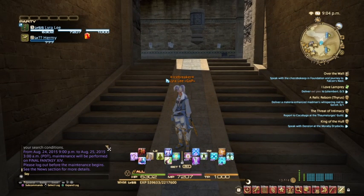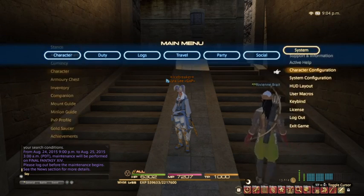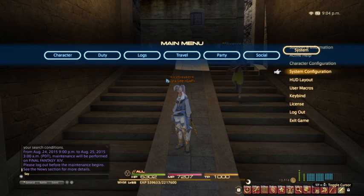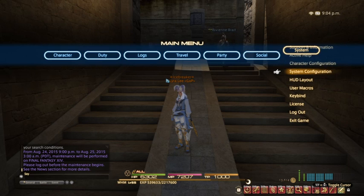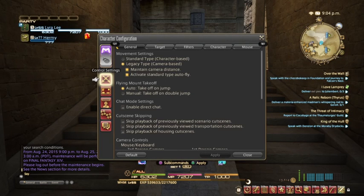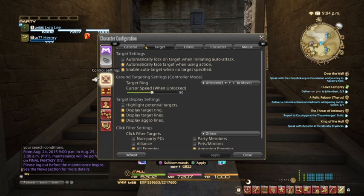Now what you're going to do is use the Options button, go over to System, and we're going to look at two areas: we'll go to the HUD Layout, look at the System Configuration a little bit, and we're also going to go to Character Configuration. In Character Configuration, what you'll really be using for this tutorial is the Hotbar Settings.